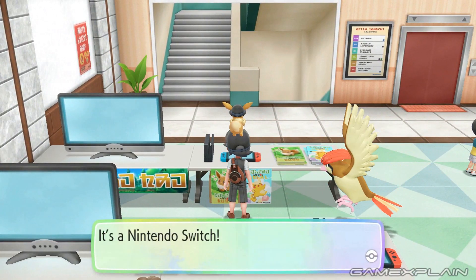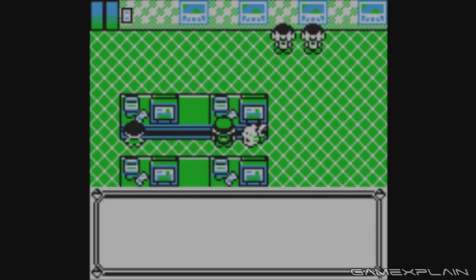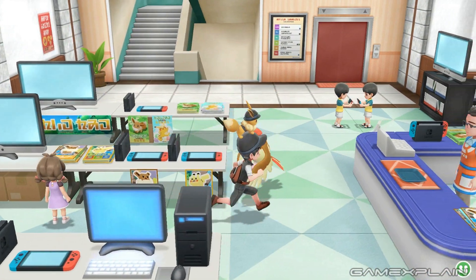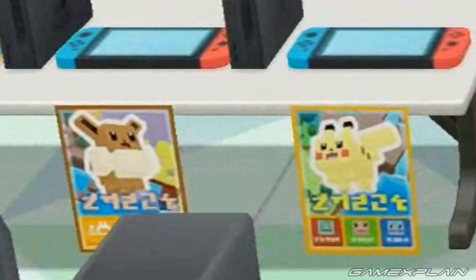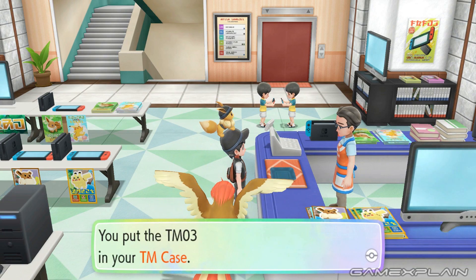On the third floor we'll find a video game shop. In the original game this would have Super Nintendos lying around with two kids trading on Game Boys. But in Let's Go it's all about the Switch. There's even posters for Game Freak's other Switch Pokemon game, Pokemon Quest. Apparently Kanto is a very trusting region to just have undocked Switch systems lying around.